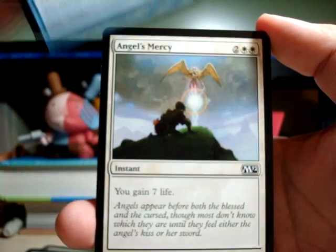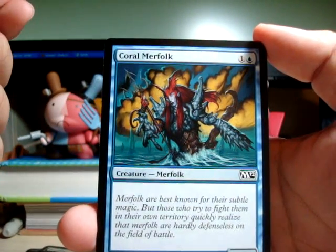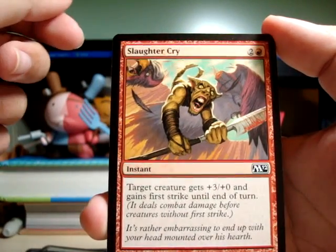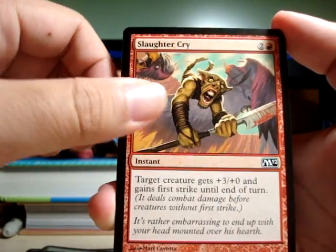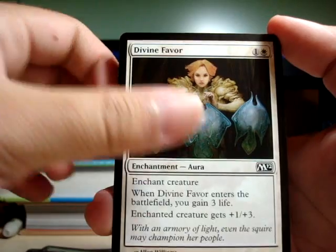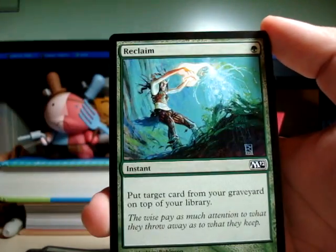Manalik — this is a good counterspell. Angel's Mercy — when you need life, it's here. Coral Merfolk — kinda ugly, but it's a pretty good 2/1 for 2 mana. Slaughter Cry. Brindle Boar. Divine Favor — it's a pretty nice card. Reclaim — this is a good one, helps bring stuff back from the graveyard and it's only 1 mana. That's pretty good.